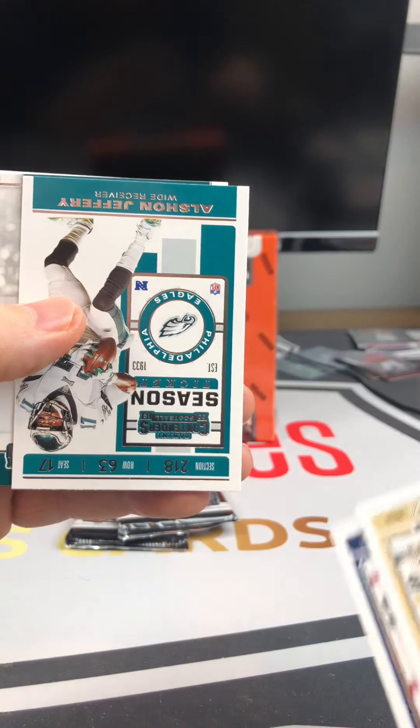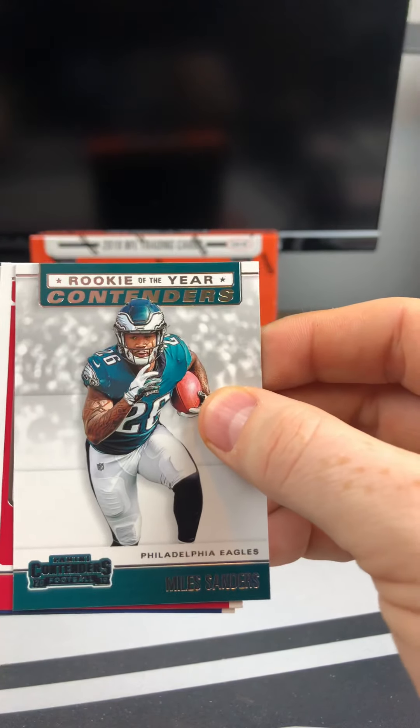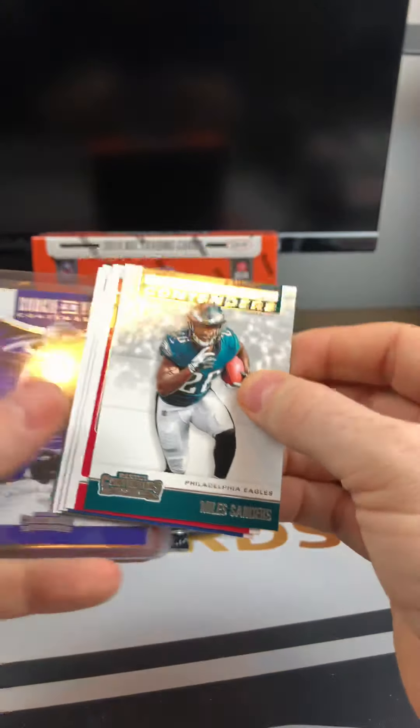There's our Von Miller, Zay Jones, a Kirk Cousins base, Big Ben. Here we go with the Legendary Contenders — Jack Lambert — followed up by a Juju, Alvin Kamara, and Nick Foles. And this one has the full colored logo on it. I'm guessing this is one of the short print variations, comparing it to the other logos on the rookie tickets that weren't full color. So this may be a variation — even more exciting.